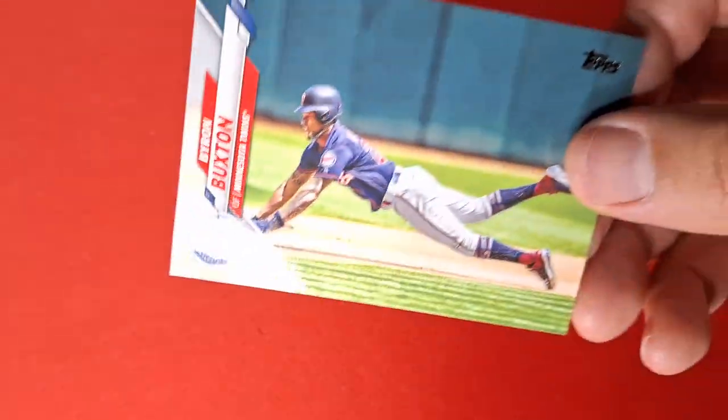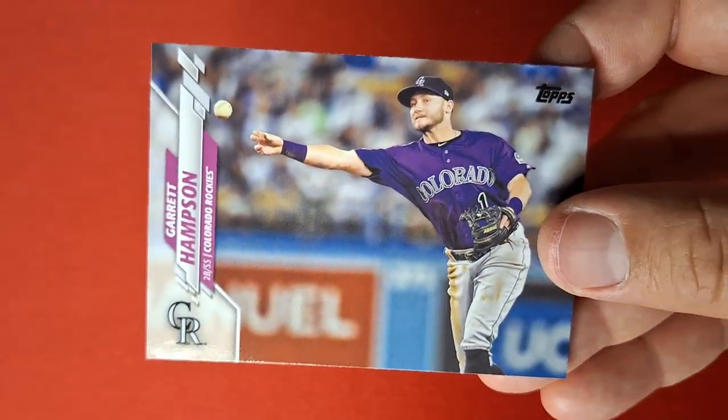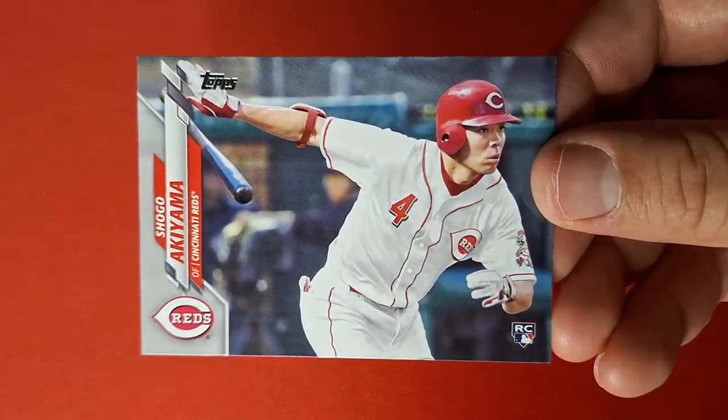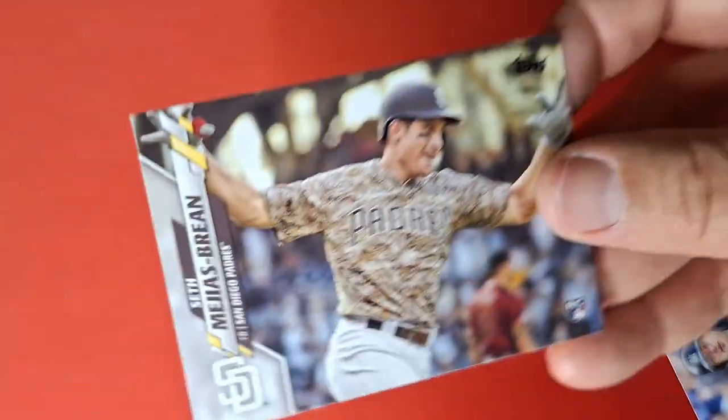Getting near the end — I've got to get through all these cards first, but getting near the end, probably about two thirds done. We're going to see what that thick card is. Shogo — BITG's favorite player. He's not on YouTube as much as he used to be.